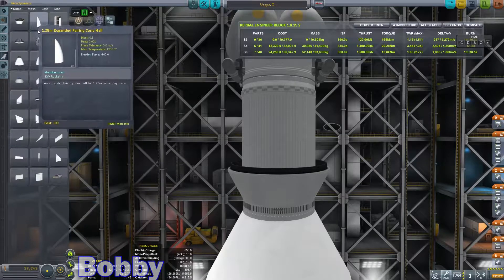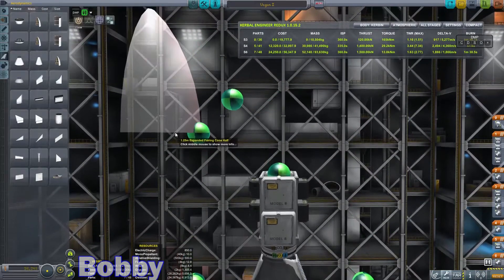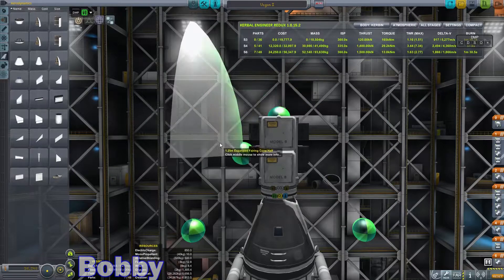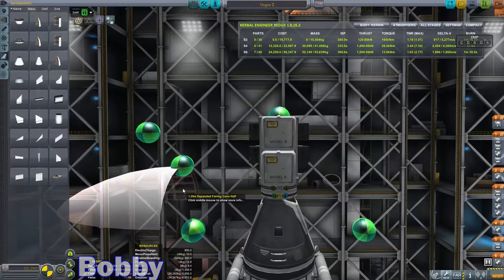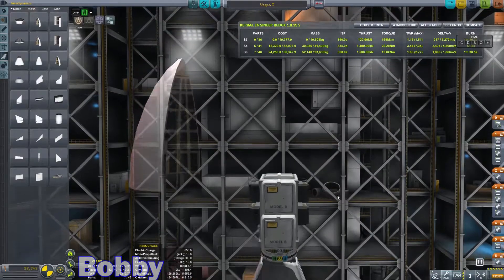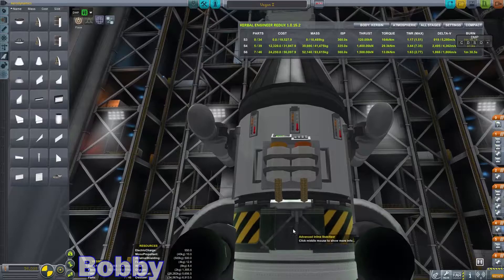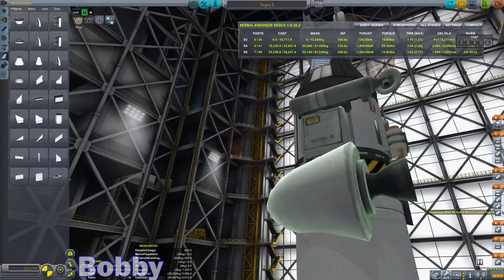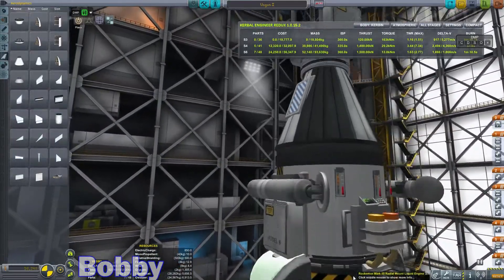Now we need to build the ship to actually take this whole thing up. We need to go to Structural and find some decouplers. I am just slightly too tall for the fairing, which I thought might be a problem. We'll put one battery here just for safekeeping, and two solar panels there.